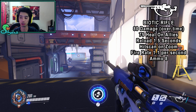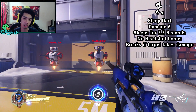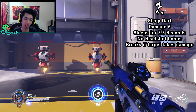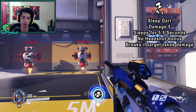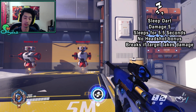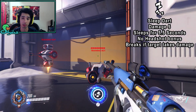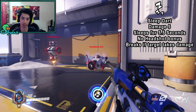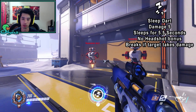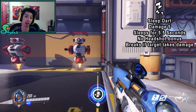You definitely want to be zooming in if the target is super far away, because it changes it to hitscan. Her next ability is the Sleep Dart. What this does is it puts the target to sleep — the target can't do anything. But if they take any damage, it will break. That doesn't mean only you can deal damage to wake them up; anyone dealing damage to them can wake them up. It does 5 damage, which is at least nice. It sleeps them for 5.5 seconds, and it won't do any bonus headshot damage, so you cannot headshot with it.